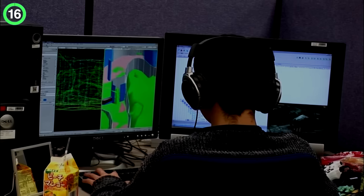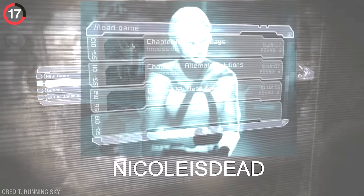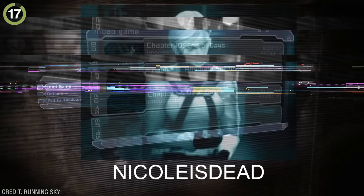In Dead Space, the developers spoil a huge plot twist by hiding it in plain sight. Throughout the story, your love interest is Nicole, who guides you from behind a screen and is a pretty important character. And yet you can put together the first letter of every chapter and it spells out 'Nicole is dead.' Considering this is the grand reveal at the end of the game, it would suck if anyone noticed this before they beat it.